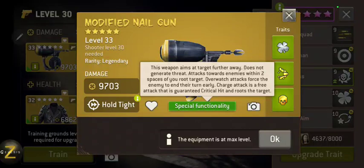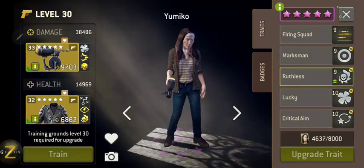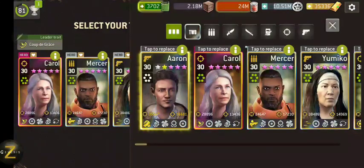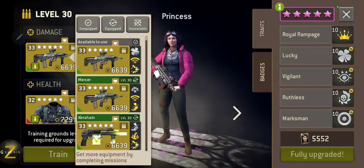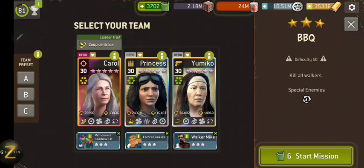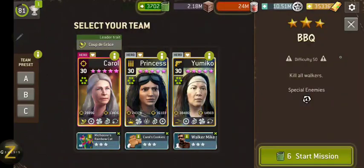It automatically roots anybody within two spaces, overwatch attack forces enemy to end their turn early, and charge attack is a free attack with crit which also roots. The first time I recorded this I used Mercer and he just kills everybody so fast it's hard to demo, so we're gonna bring Princess instead - she's still a powerhouse but won't kill everything quite as fast. Hopefully a better demo, let's give it a go.